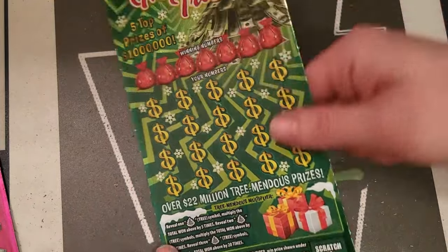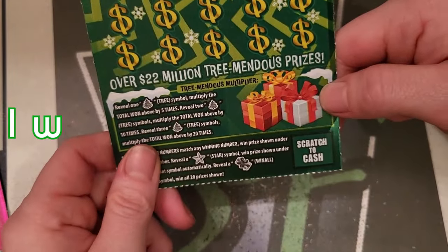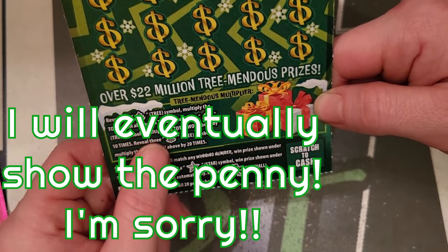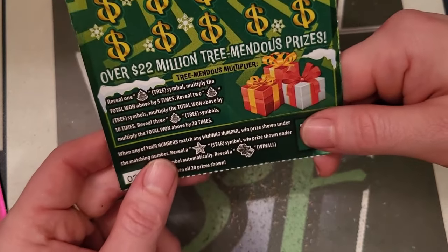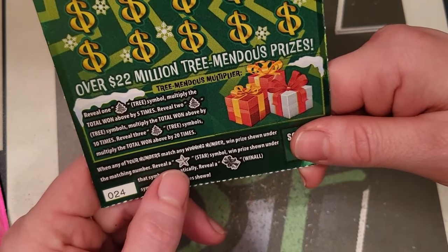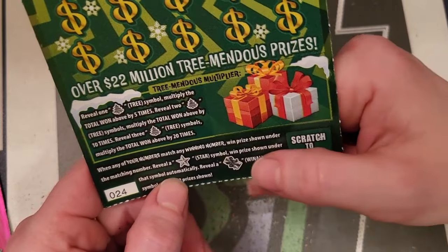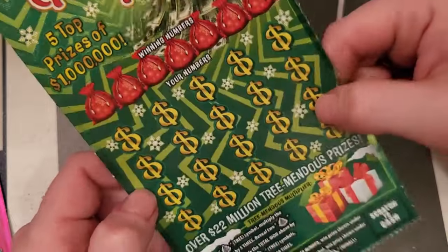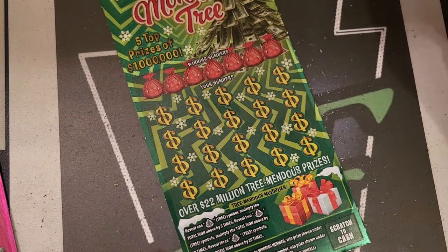We're gonna start with the Money Tree. Here it is, ticket number 24. We've got a multiplier: one tree multiplies it by five, two trees multiplies it by ten, and three multiplies it by twenty if we win. We're trying to match numbers and win the prize. A star will win that prize automatically, and a present looks like a win-all. Let's get to scratching and see if we can find a million bucks.